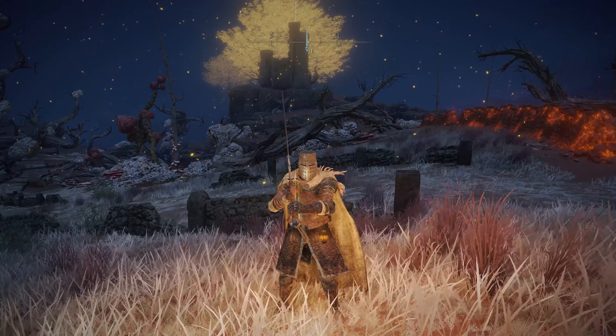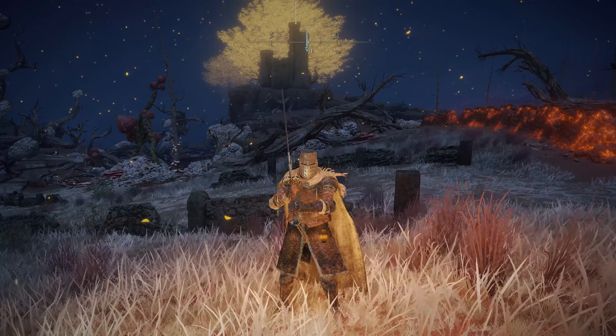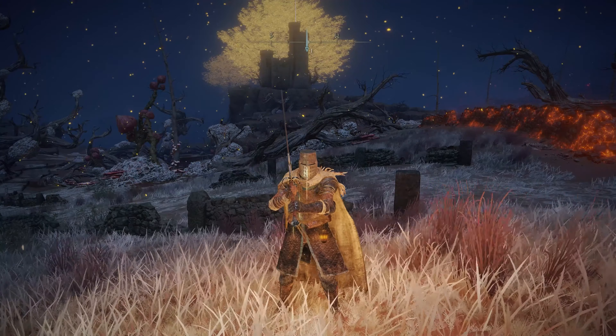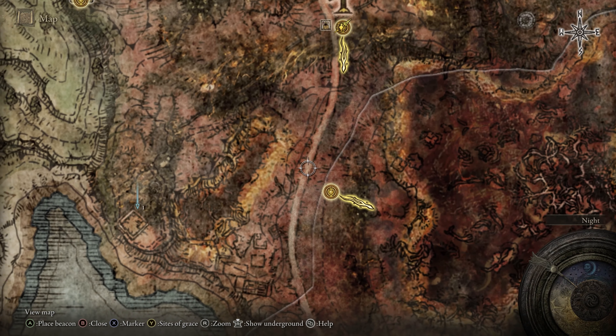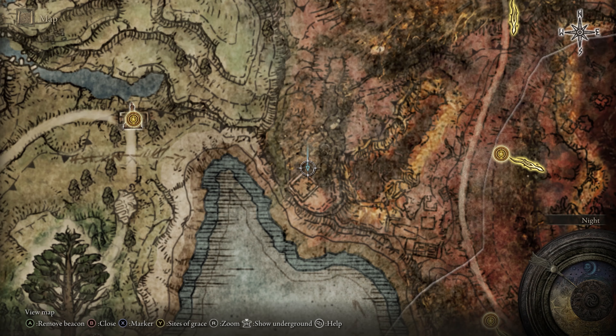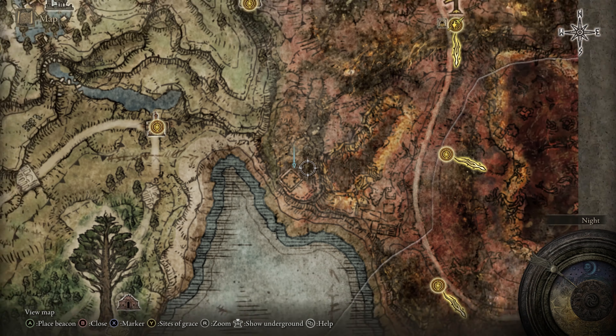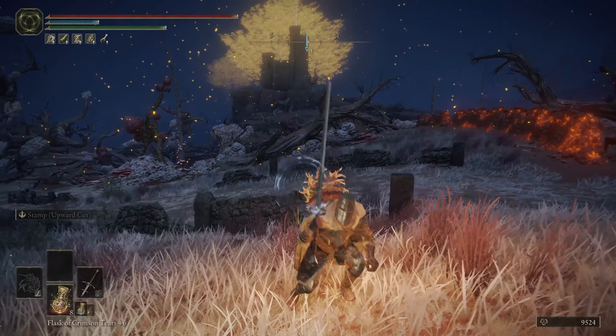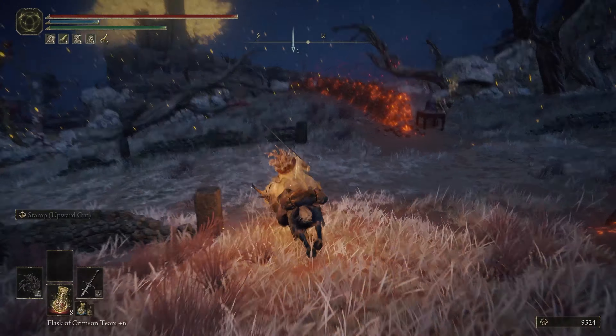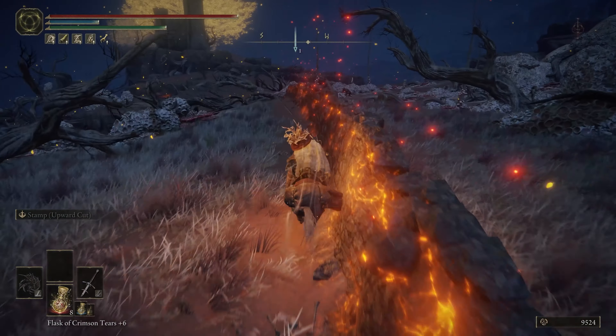What is happening y'all, Fighting Cowboy here, and welcome back to our coverage of Elden Ring. In this episode we are going to be working our way through a couple more areas of Caelid, first being Fort Gale, and that's going to allow us to teleport right on over to the entrance for Castle Redmane. Let's mount up and head right on over.